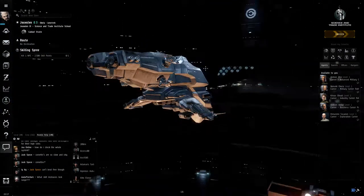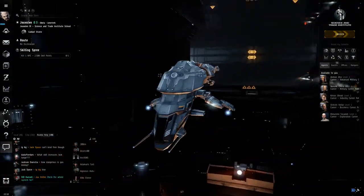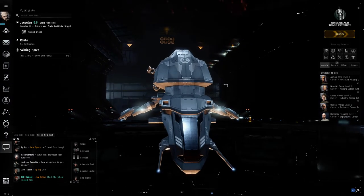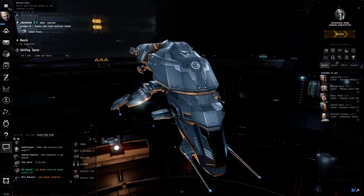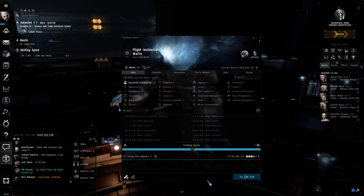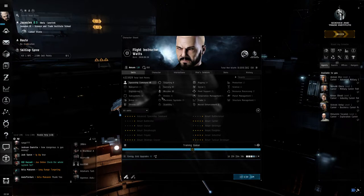An alpha account and an omega account differ in that the omega account is pretty much the entire game unlocked, whereas the alpha account is limited by skill levels. If we open our character sheet, your name is at the top and this shows your status — either omega or alpha. This is an alpha account, because that's what most people joining the game will have.